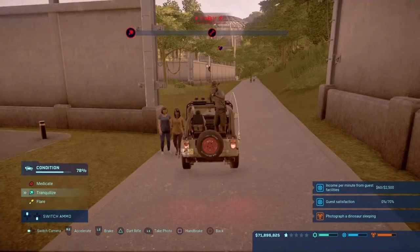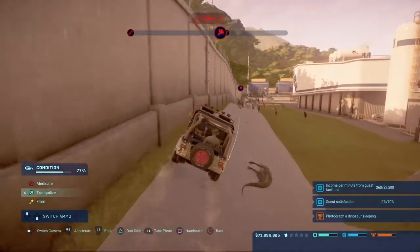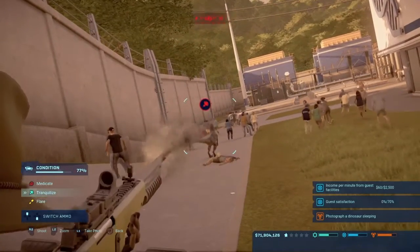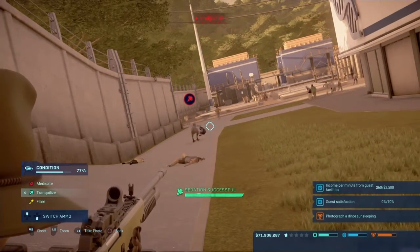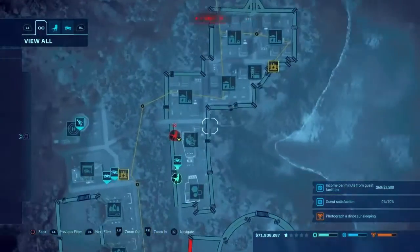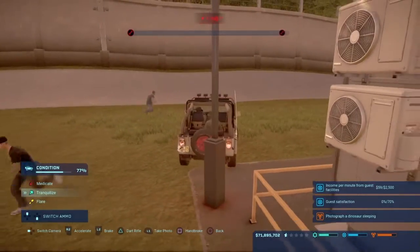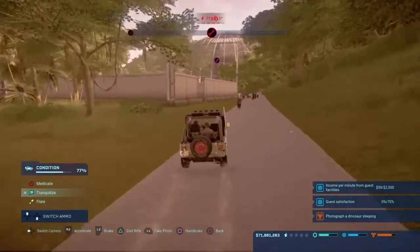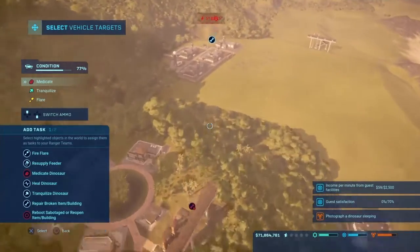Eat someone, and then we can tranquilize you. But you will eat someone — it's okay, it's a guest, they shouldn't be here anyway. It's what happens when they go where they don't belong — they get eaten. So, guests at Jurassic World: please know, if you go into a restricted section when you're not supposed to be in there, you will be sentenced to become food for the Velociraptors.